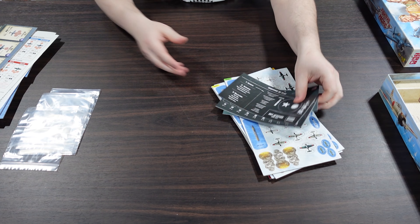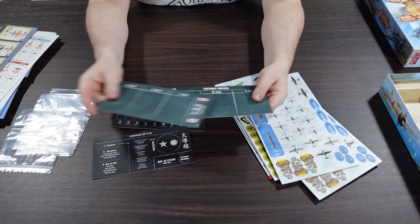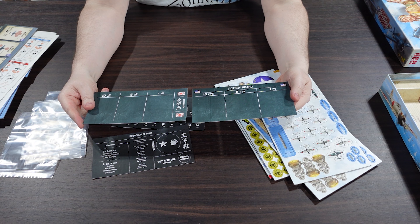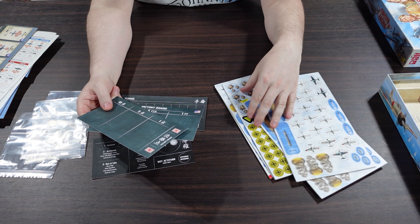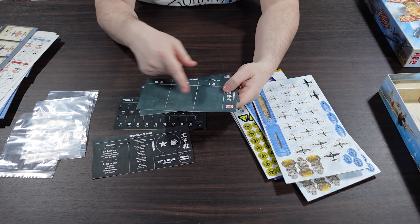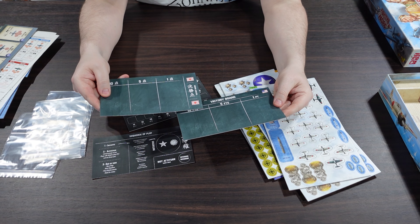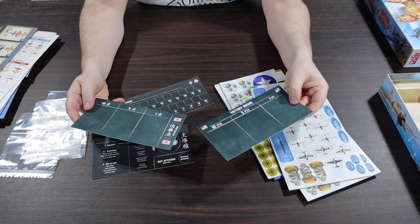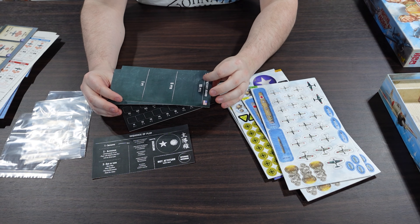Those are just little pieces of card. We also have a sequence of play card, a little turn track, and different victory point tracks. When you destroy planes or hit targets, you note those down by putting counters on the track. There's a US-themed one and a little Japanese-themed one — a nice extra touch.